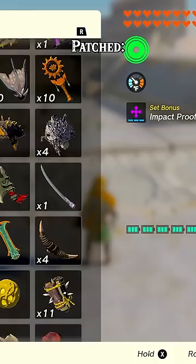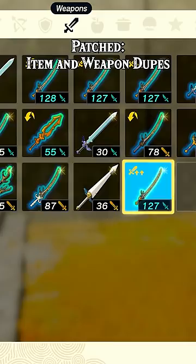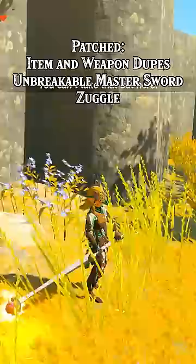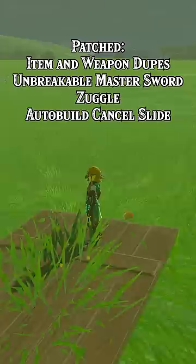They patched everything that uses the unpause-pause method and the sort and unpause quickly method. So that means every form of item and weapon duplication that we were using is gone, including the better weapon duplication glitch that I shared yesterday. The unbreakable master sword glitch is gone, and every form of zuggle is gone, so you can't weapon smuggle or combine elemental effects. Also, sadly, the auto build cancel slide or superspeed glitch is gone as well.